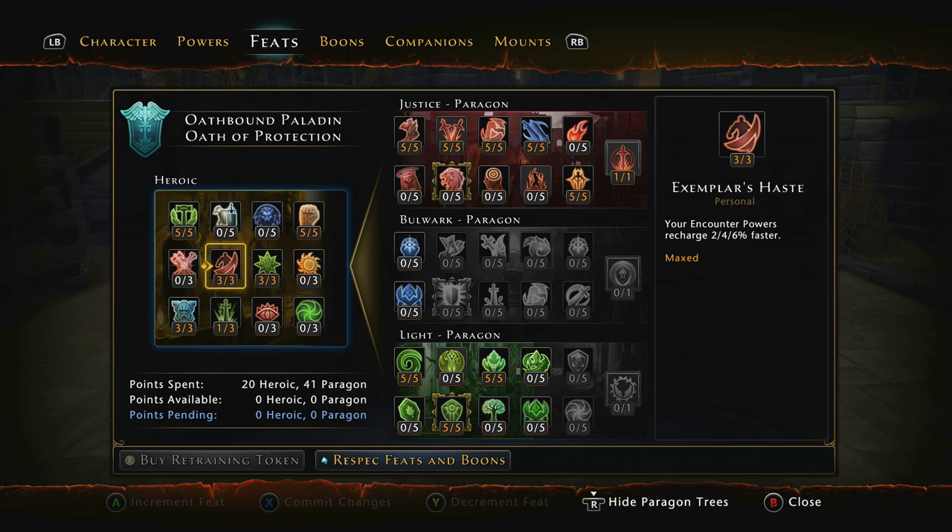I've gone for 3 points into Exemplar's Haste — your encounter powers regenerate 6% faster. The quicker you can get those encounters out, the longer you can stay alive, especially Templar's Wrath. Then Wrathful Strikes: your at-wills deal 2% more damage — it was just a point to push to the next level. The top one, increase your damage resistance by 0.5, is an awful point. 0.5 is nothing — if it was per 1,000 defence that would be worth it, but it's not. So we've put the point into 2% more damage.